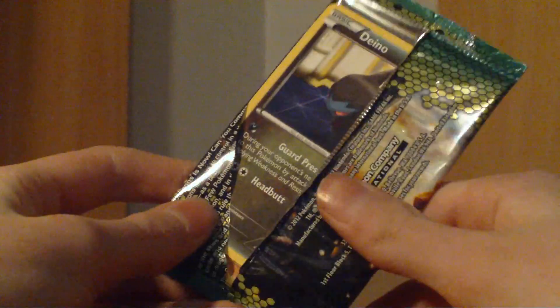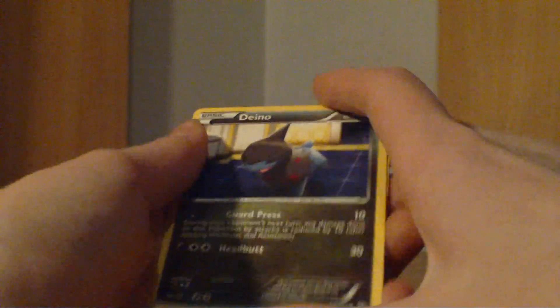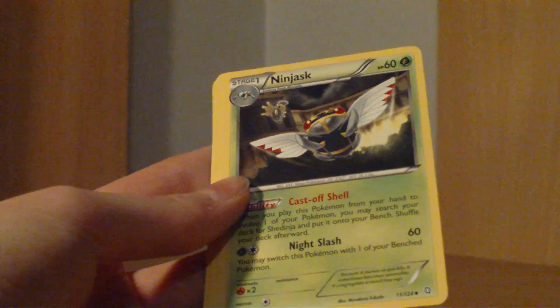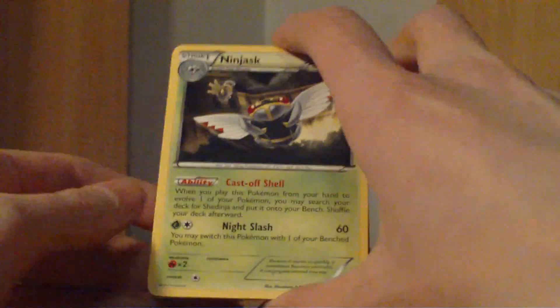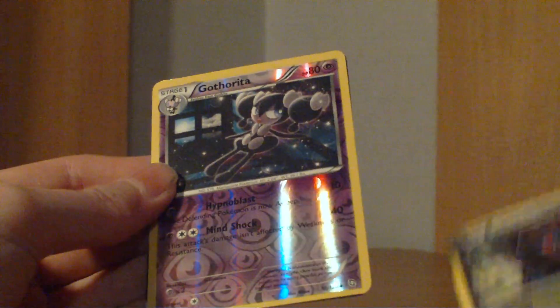Next pack — Dragons Exalted with Terrakion on it. These are really flimsy, I felt that now. We have a Deino, a Baltoy, a Bidoof, a Rufflet, a Gible, a Ninjask — I like that, I like how Shedinja is in the background. And an Ace Trainer, a Garchomp reverse.